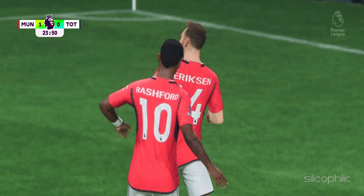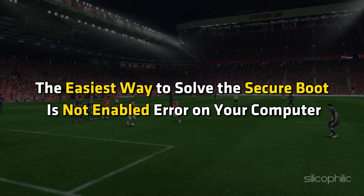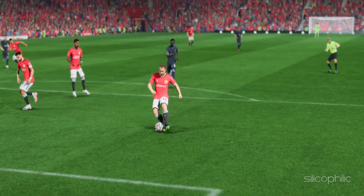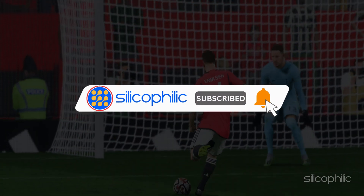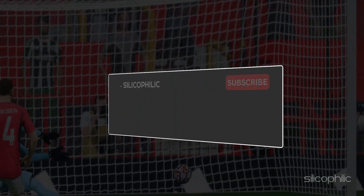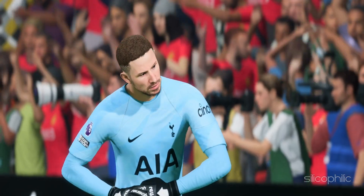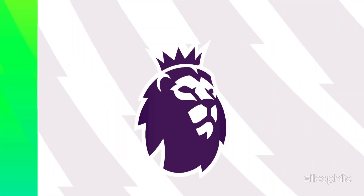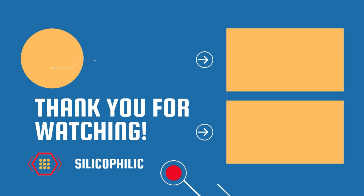And there you have it — the easiest way to solve the Secure Boot is not enabled error on your computer. If you find this video helpful, don't forget to give it a thumbs up and subscribe to our channel for more tech tips and troubleshooting guides. Leave a comment and help others know which solution solved your problem. Thanks for watching and we will see you in the next video. Bye.